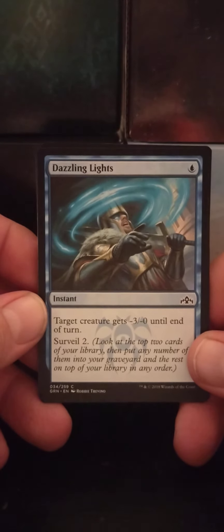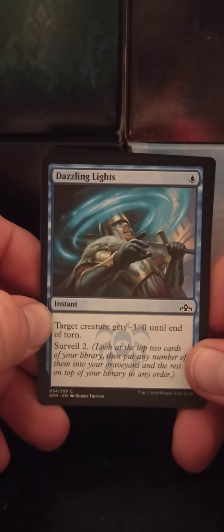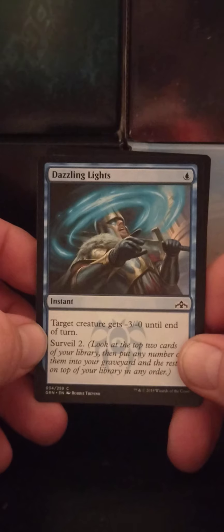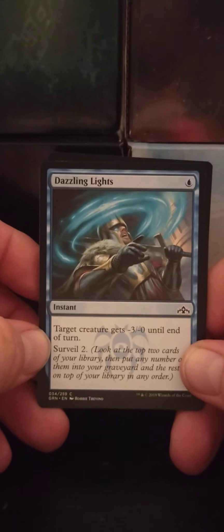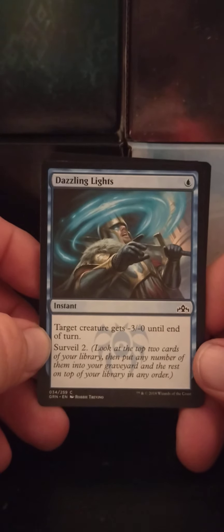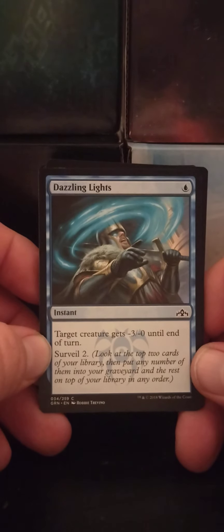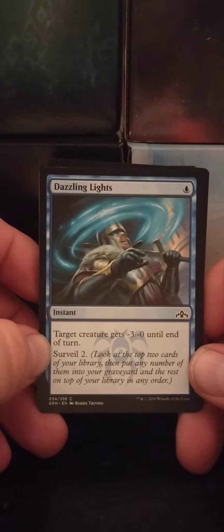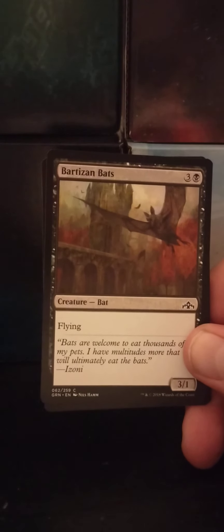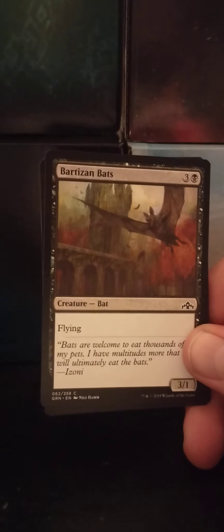Dazzling Lights — a single blue instant. Target creature gets -3/-0 until end of turn, and Surveil 2. Surveil: look at the top two cards of your library, then put any number of them into your graveyard and the rest on top of your library in any order. So it's kind of Scry, mill, and cycling all mixed into one.